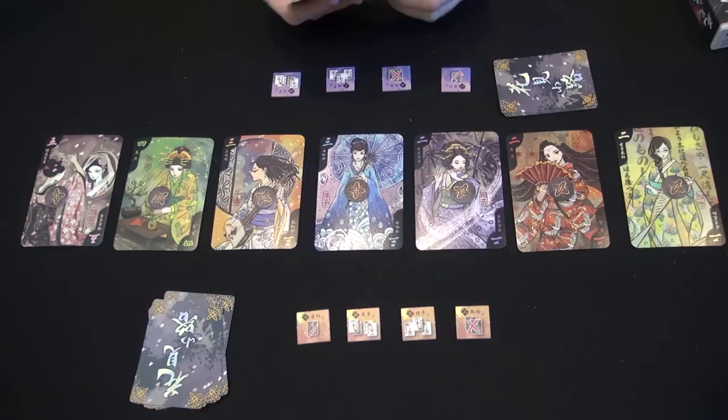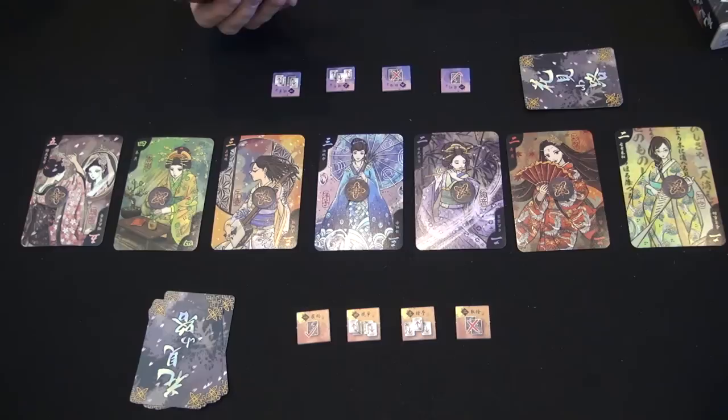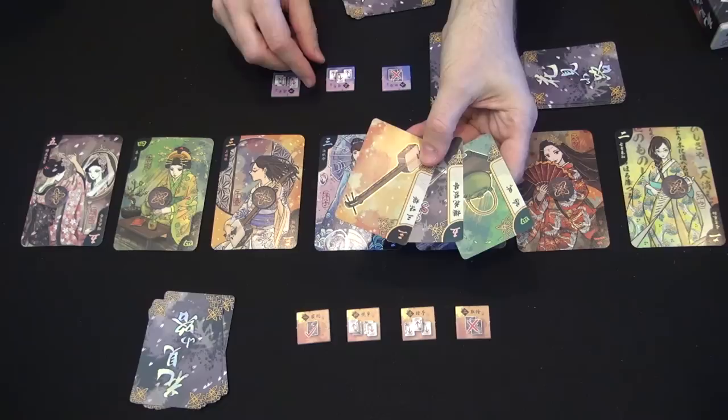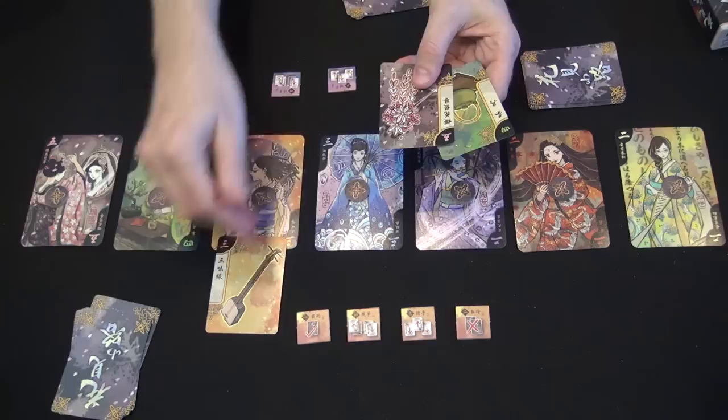What are the different actions? You can take one card from your hand and put it under this tile — you turn the tile face down to show you cannot use it anymore. Or, you choose three cards, show them to your opponent, they choose one of those cards and put it in front of that geisha, and you get the other two. You flip over that token — it's no longer available.